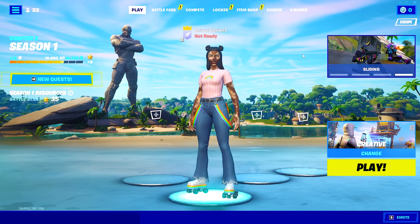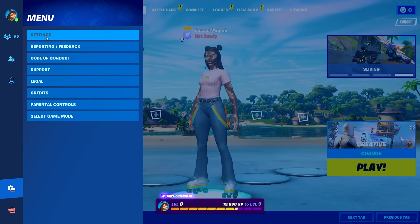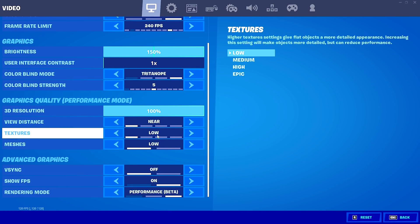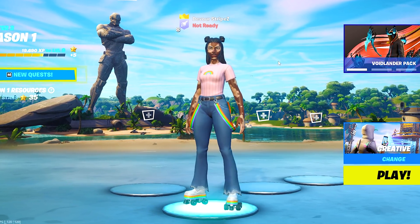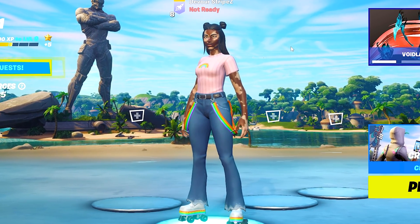As you can see, I'm right now in Fortnite and we're simply going to go into the settings. Once I scroll down a little bit in the video section, you can see that I'm currently running in Performance mode. What I want you to do first is switch over to DirectX 12 if you aren't already on it. Just hit Apply and restart your game — see you in a second.